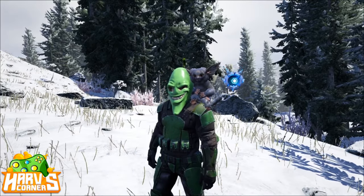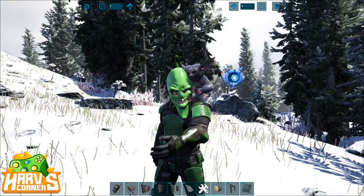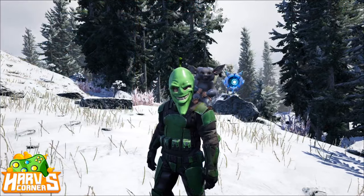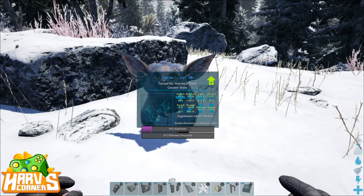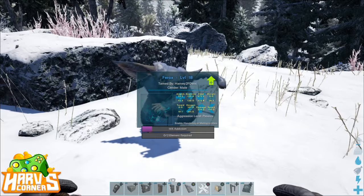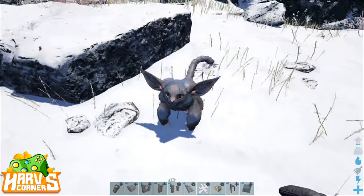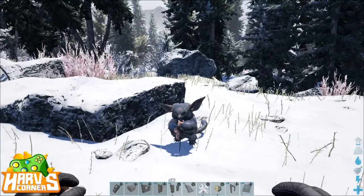Once these guys are tamed they'll sit on your shoulders just like this one is. They do provide some extra hypothermal and hyperthermal insulation, so having them on your shoulder is a good idea in general. Now these guys have an addiction meter and an element required stat. The element required shows how much element you're going to have to feed it to get it to transform into the bigger version.